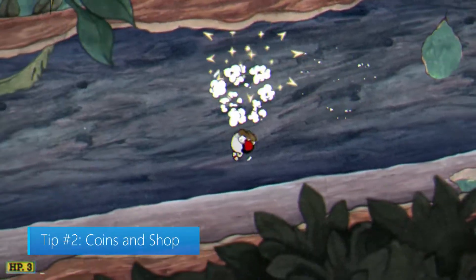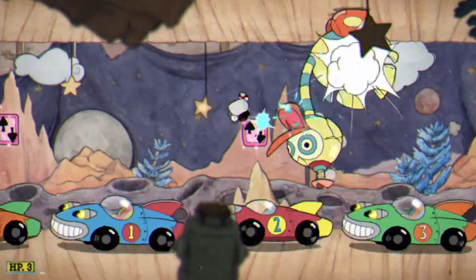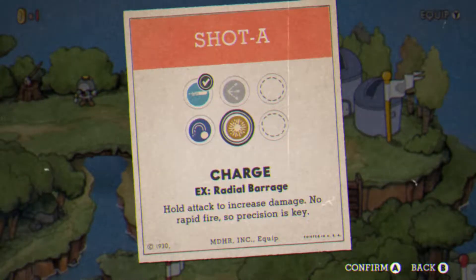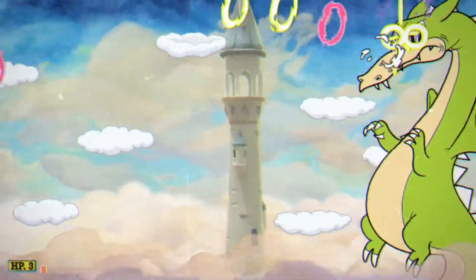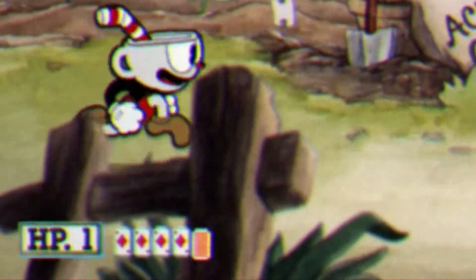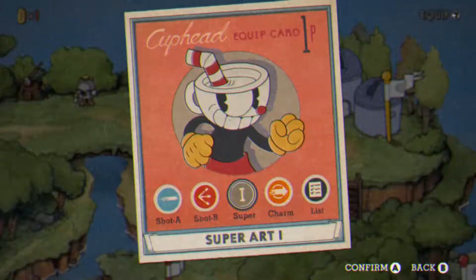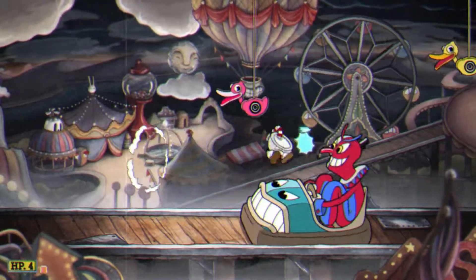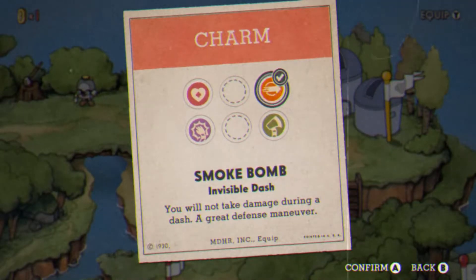Tip number two: coins and shop. When you get the chance, complete the run and gun levels first. These levels have coins you can collect and use in the shop, which is where you can buy power-ups called shots and charms. Shots represent your attack type and are pretty well balanced — for example, spread has great damage with a short range while lobber does good damage at a medium range. Each shot will also change your X move, and the number available is represented by the cards at the bottom of the screen, so make sure you're using the right shot before unleashing your desired X move. Charms are balanced too; some give you more HP but lower your attack. We suggest grabbing the smoke bomb charm first — it makes you invincible while dashing, which is essential for staying alive.